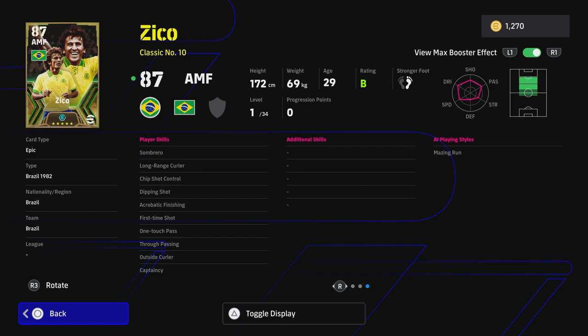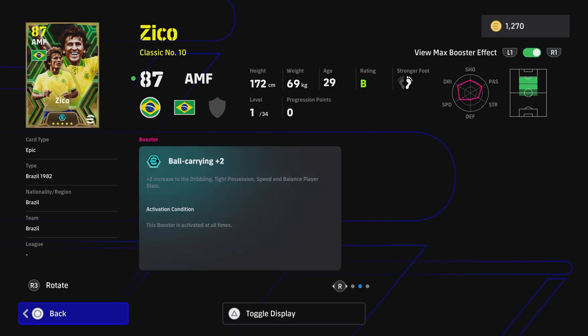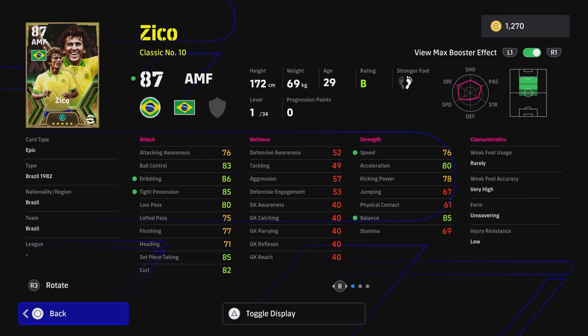One touch passing and true passing are always going to be nice if you're using those intricate passes through to your center forwards to run onto, or cheeky little balls through to one touch and run on. Zico's one of the best at doing that even though he's not a hole player - he's down as a classic number 10. He also has some good shooting and finishing skills. His booster is going to be dribbling at high possession, speed, and balance - a very nice mix, I don't think we've seen this booster before.